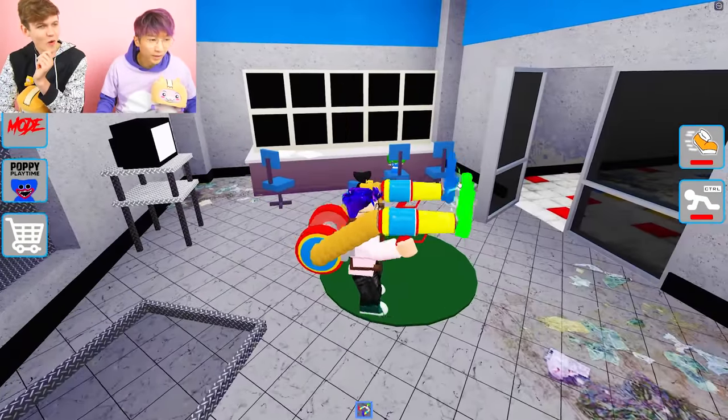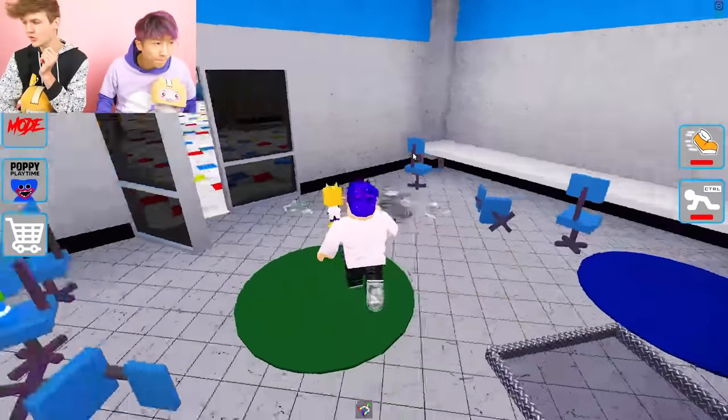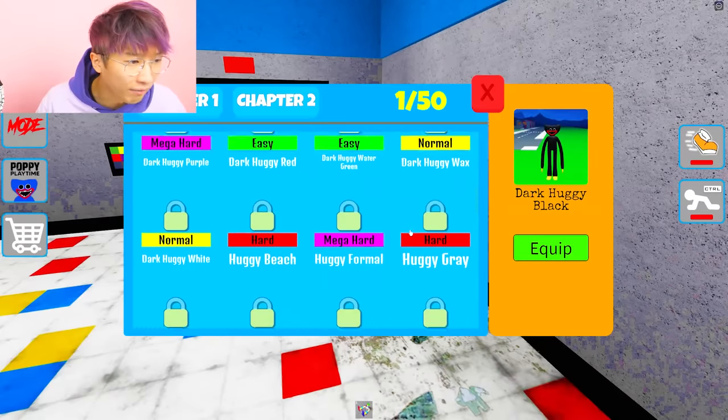We got a grab pack — no way! It's the new one from Chapter 2 with the green hand. This is lit. Let's look at what we have left.